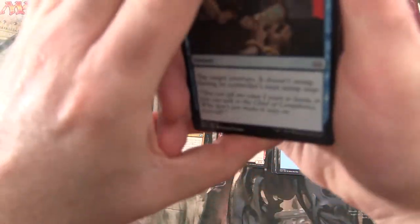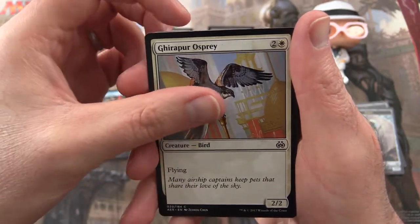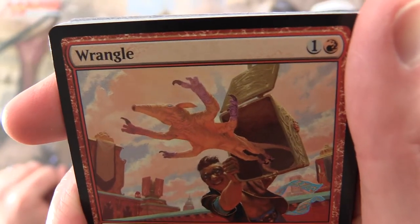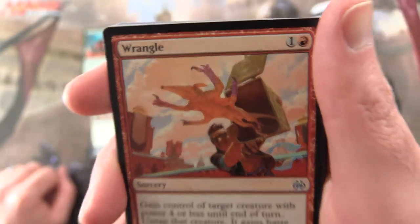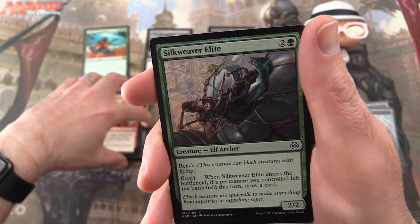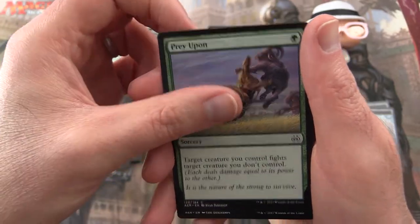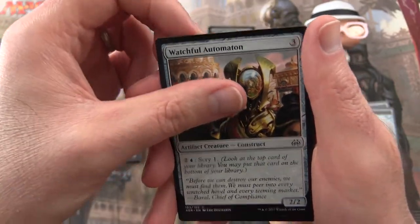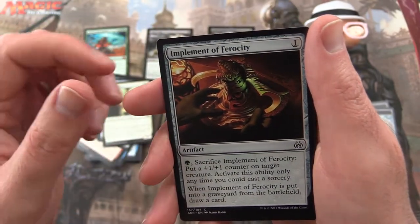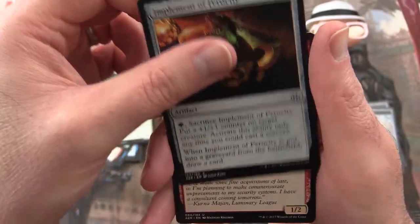Final pack. Taken to Custody. Girapur Osprey. Wrangle — some gremlin jumping out of the box, wrangling the gremlins, I don't think I've seen that one either. Silkweaver Elite. Fourth Bridge Prowler. Prey Upon. Watchful Automaton. Augmenting Automaton. Aether Inspector. Implement of Ferocity — very nice, that would be cool in foil.